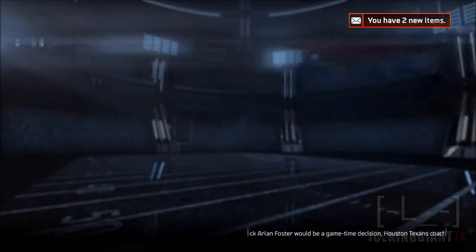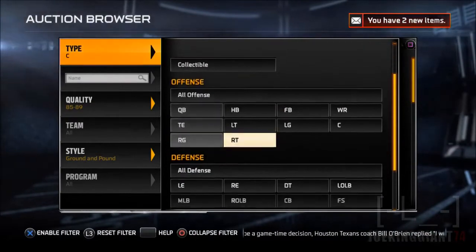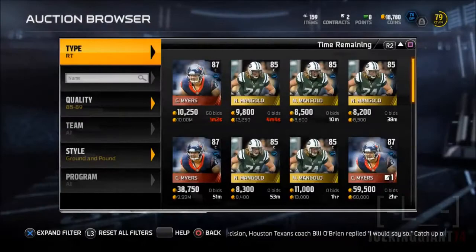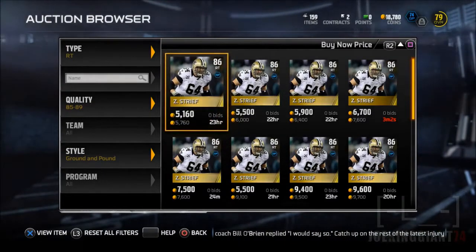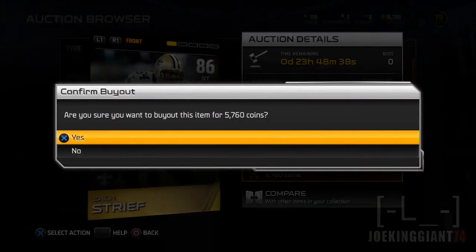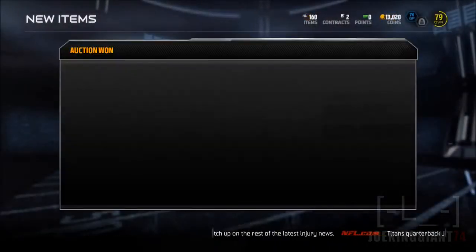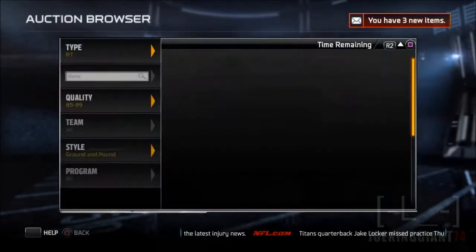I just picked up Nick Mangold — he's not a huge upgrade but he'll help us a bit more than what we had. And here's another one: right tackle Zach Streif, 86 overall for like 5,000 coins — incredible. Why would you even sell it for that low? That's a steal.